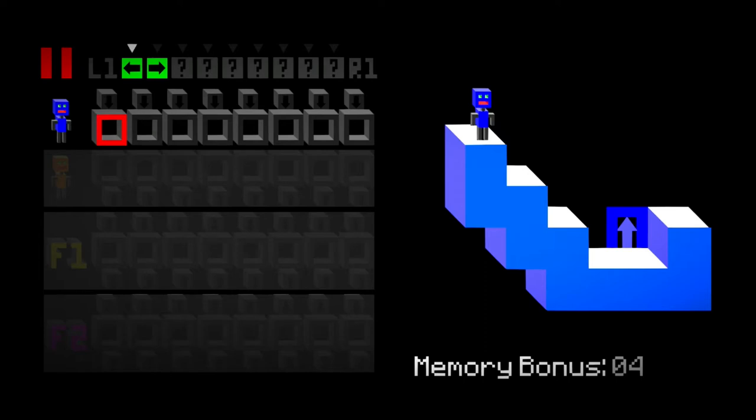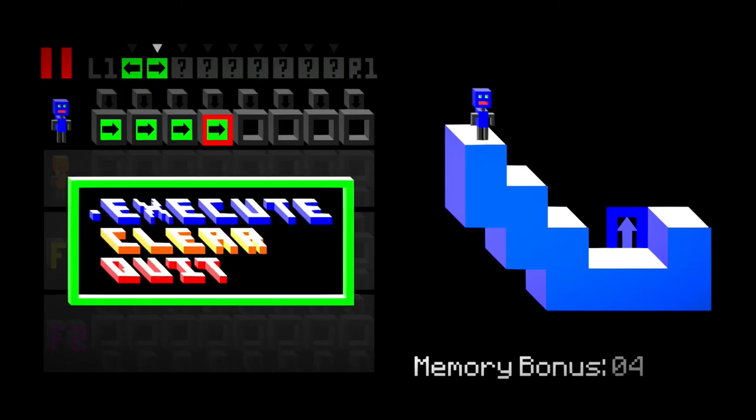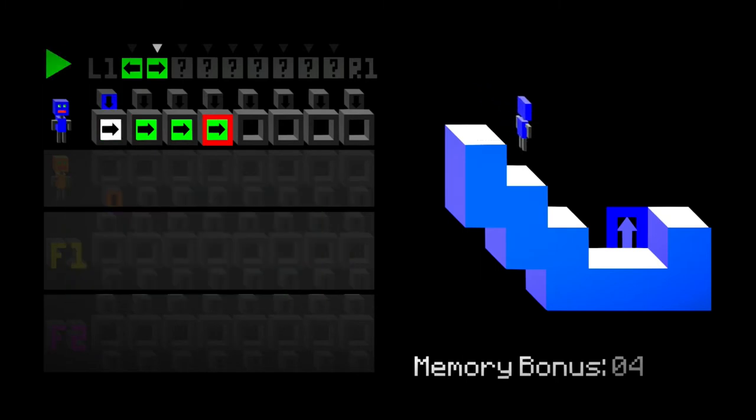It's a little hard to get used to at first, but I'll try my best to explain it. Basically the idea is that on the top here I can press L and R to choose a command, and then on the bottom where the red blocks are, where I'm selecting the blocks and making them red, I can choose when he does this command. So I can make him go right, right, right, and right again. And then if I press triangle and press execute, he'll do it, and it's really cool.